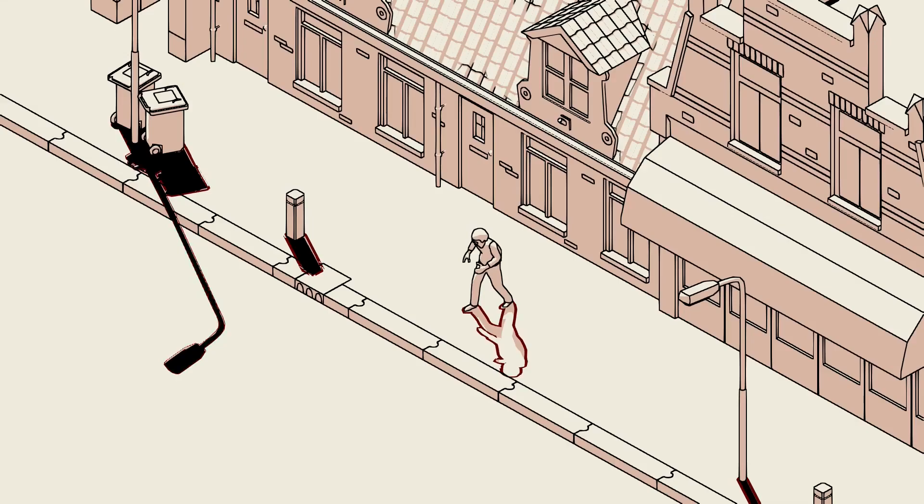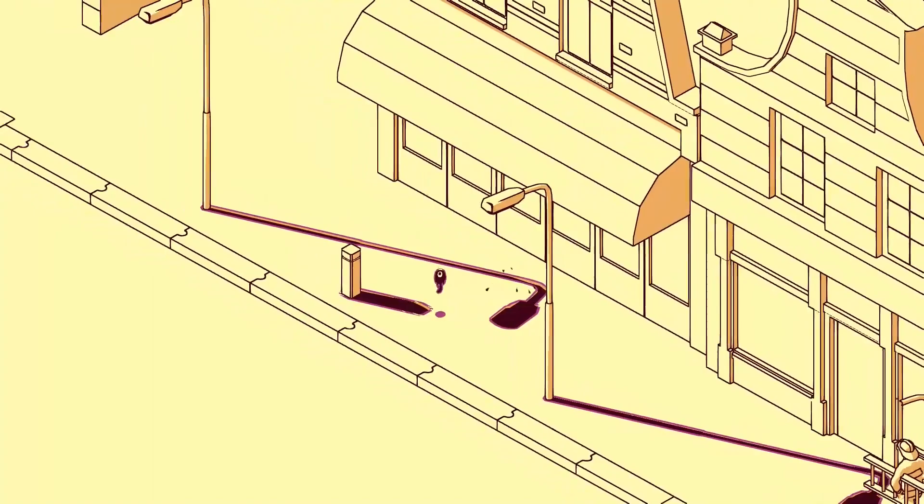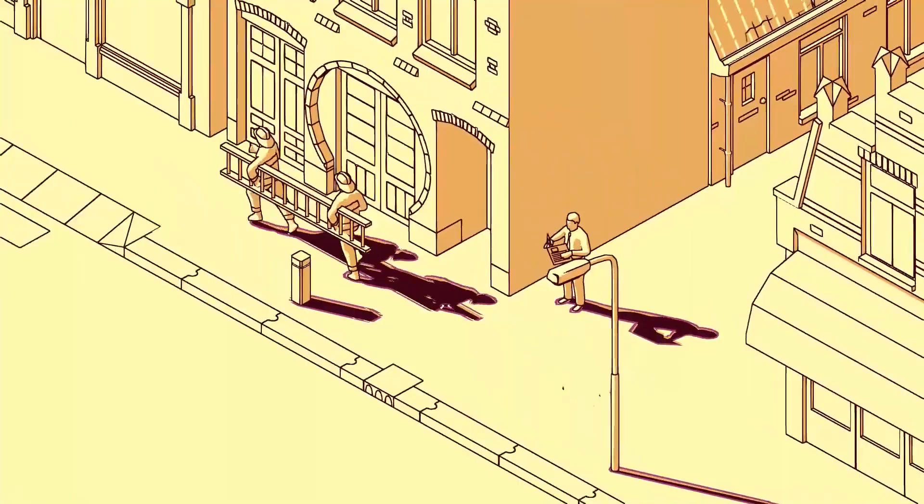For humans and animals, they can lose their Schimm if they experience something life-changing. A Schimm should never be separated from their object for too long. But this does happen to you — you play as a lost Schimm. You got separated from your human and have to travel all across town to find your way back.